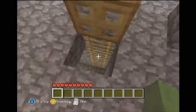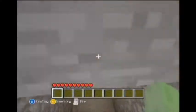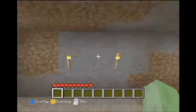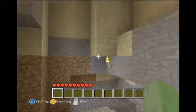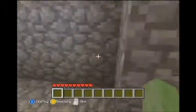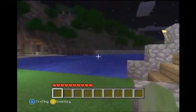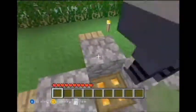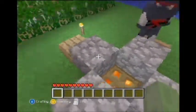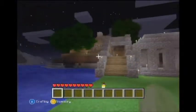He also built this bridge right here which leads to our friend. There's a block of grass down here — yeah, right up there where I'm looking. Anyway, he built the bridge to lead to our friend and I built my incinerator, also known as Toxic Common One.